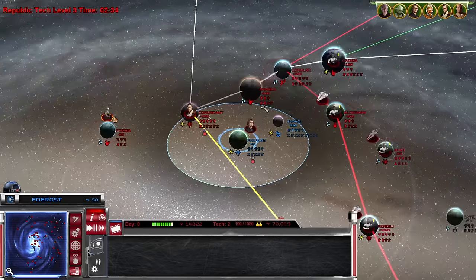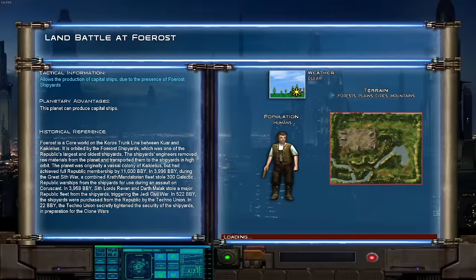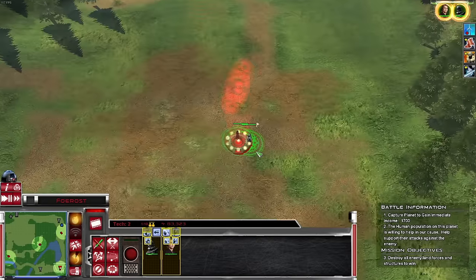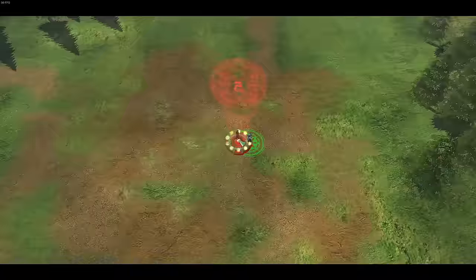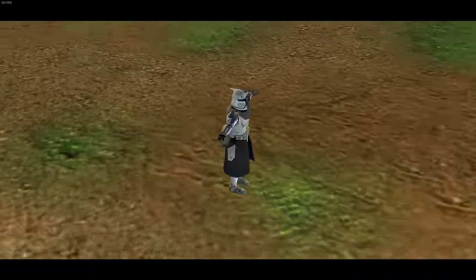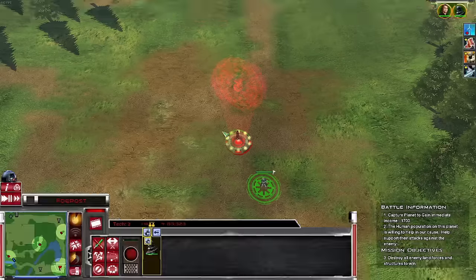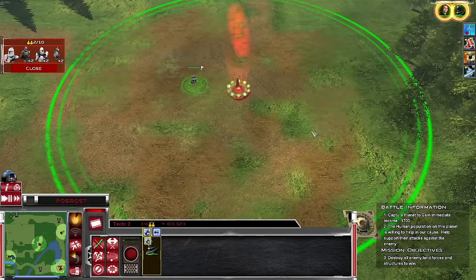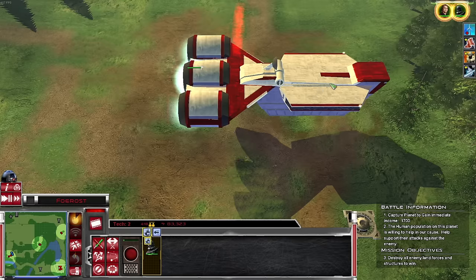Anakin totally took an L on his fleet, but don't worry — we're about to take a W. Invasion commencing. Oh, Rex is here! We're going to start off pretty conservative on our troop composition: a couple gunners, plex soldiers, and our platoon. Let's see what we can do there.